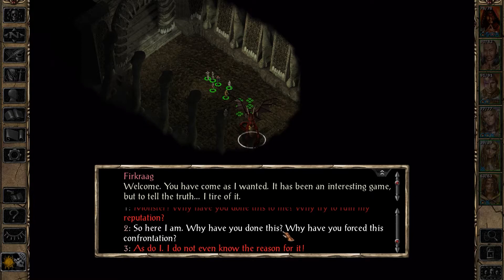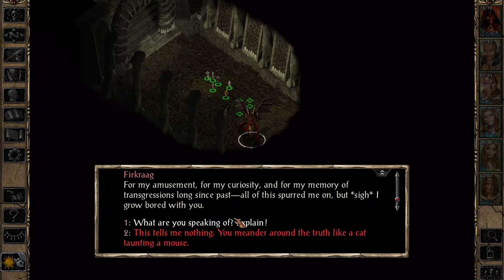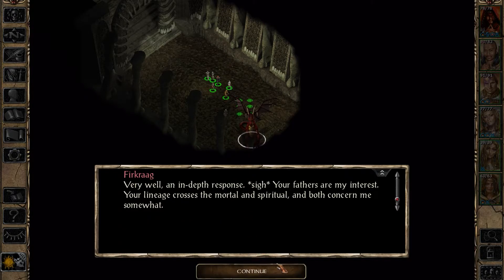I'm very curious. 'Actually, transgressions past.' What the hell have I ever done? I killed a green dragon once but that has nothing to do with you. 'You meander around the truth like a cat taunting a mouse.' I mean, to be fair, that's probably how he views us. 'Your fathers are my interest - your lineage crosses the mortal and spiritual, and both concern me.' Wait - my fathers, plural? Who besides the Lord of Murder are you talking about? Oh, Gorion of course.